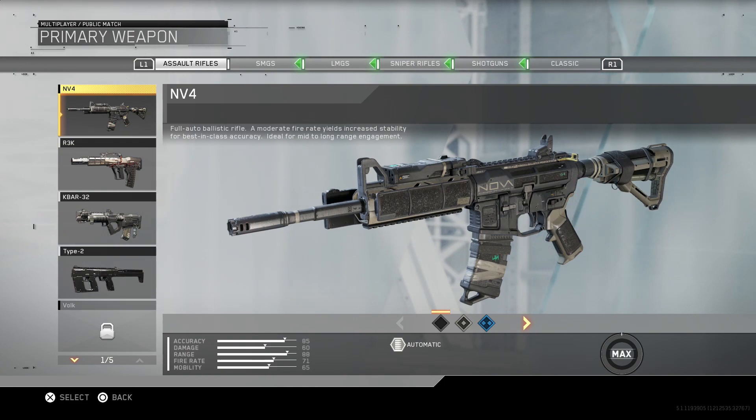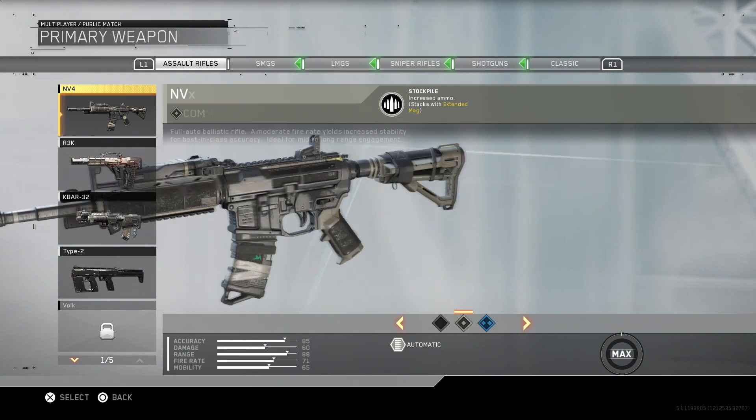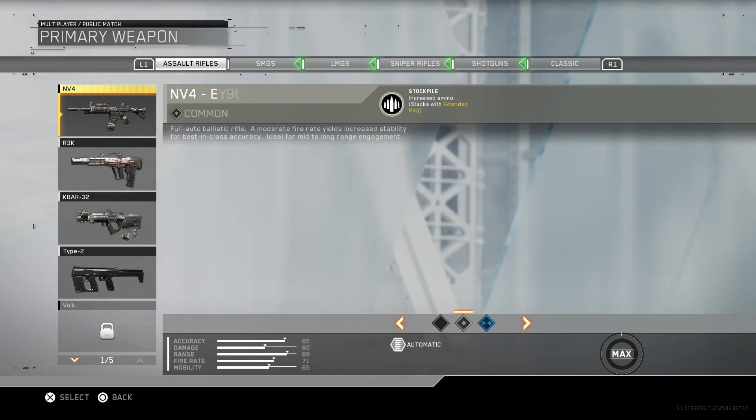Let's start with a weapon. What's awesome about this setup is that you can use any gun that you really want to use, whether it's an assault rifle, an SMG, or an LMG, as long as it has a suppressor — it works across the board. I've personally been using the MV4 a lot because I think it's one of the best guns available in the beta and one of the strongest guns I've seen so far in Infinite Warfare. Remember you can go through all your different variants as well.